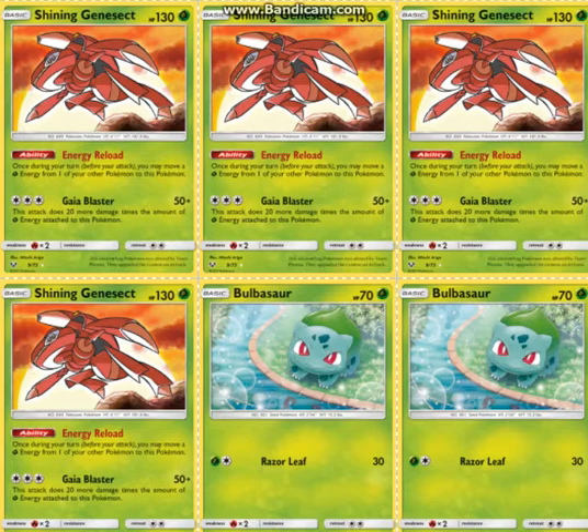Here's my optimized list, in my opinion, of how I would play it. I try to go with more of a consistent build, so we do play 4 Shining Genesect. It's basically the Flareon from Generations, but better, and it's Grass. Energy Reload lets you move Grass Energy from one of your Pokémon to this one, and then for 3 colorless, Gyablasters does 50 plus 20 more per Grass Energy. It's like Flareon, Keldeo, and Raikou — just a Grass version of that.